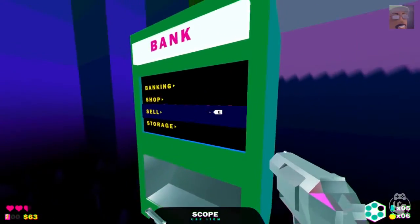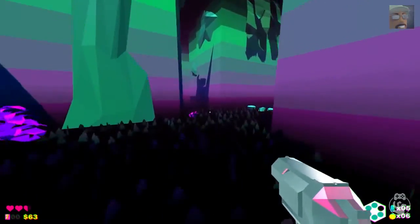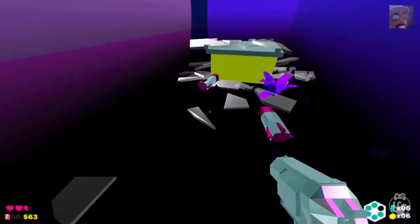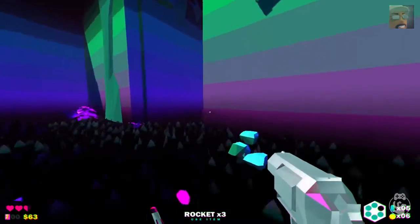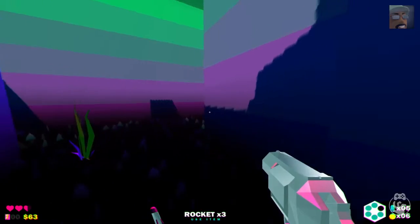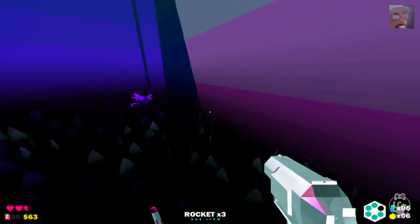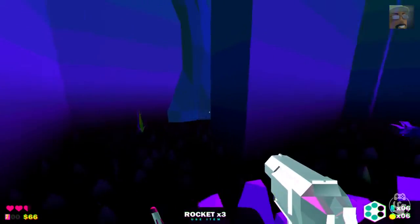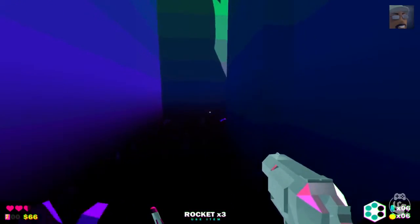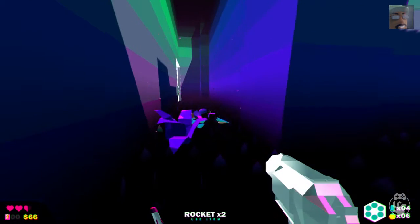For the intents and purposes of this video, I'm going to deposit the scope and get my rockets back. Let's blow something up — we need to blow something up. Something made a noise and I'm not sure where it is. There it is. I didn't want to rocket that thing — that's easy. Boom! Right in his face.